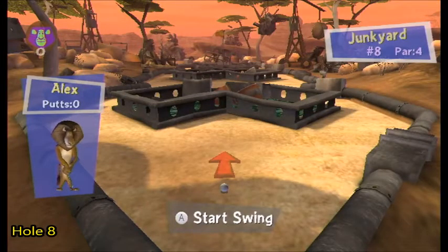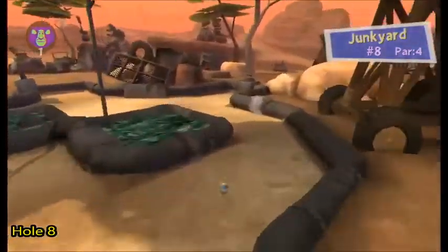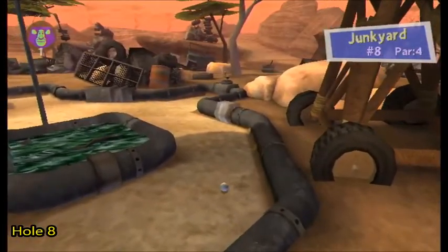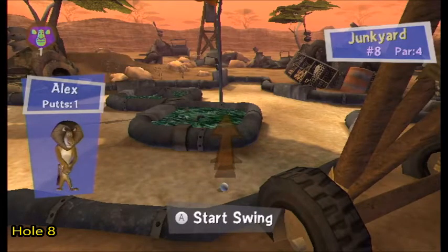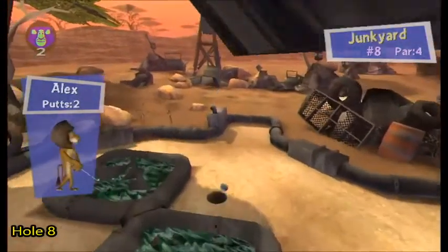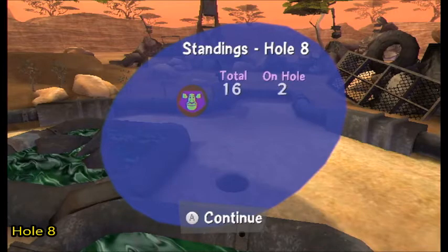Now we're on Junkyard — hole eight, par four. This is the hardest hole in the game to get a hole in one on. If you're able to pull off an eagle, that's still pretty good, but a hole in one here is more impressive than hole four. What you want to do is go to the right a little bit and use high power — if you don't use high enough power, you might end up going out of bounds. In this case I wasn't able to get over there, so I'm going to hop over the target and ball-stop into the hole for a two. This is the only two you're going to see me get in the game.